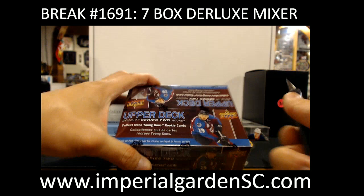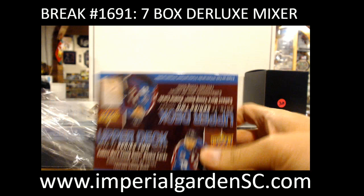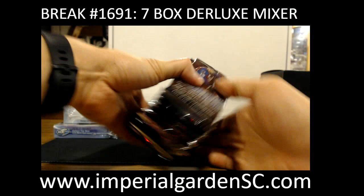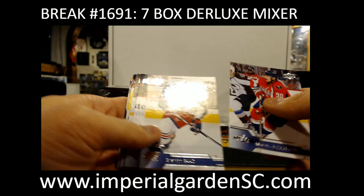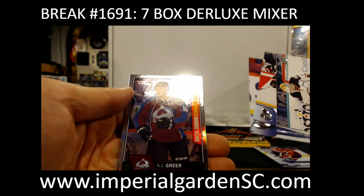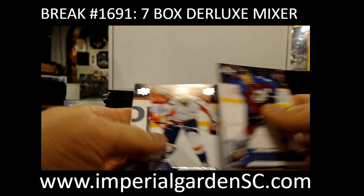We are going to start it off with 1617 Series 2, one of the hottest series out right now because of the rookie crop that's in there. These ones will just rip and go, and they always have a few base packs. We got Rookie or Marquee Rainbow, AJ Greer for the Avalanche.